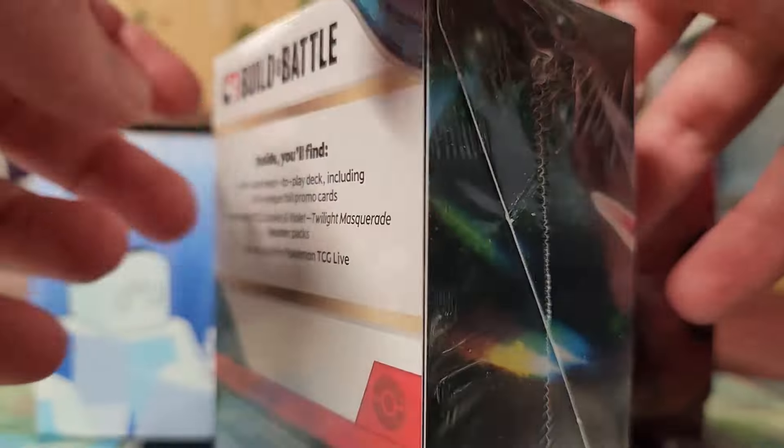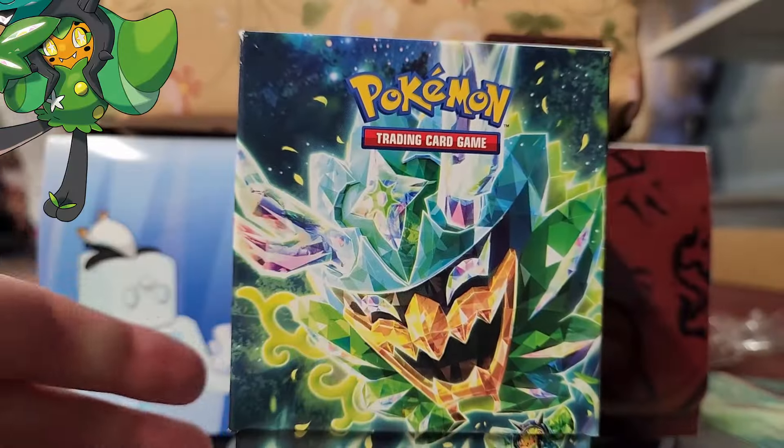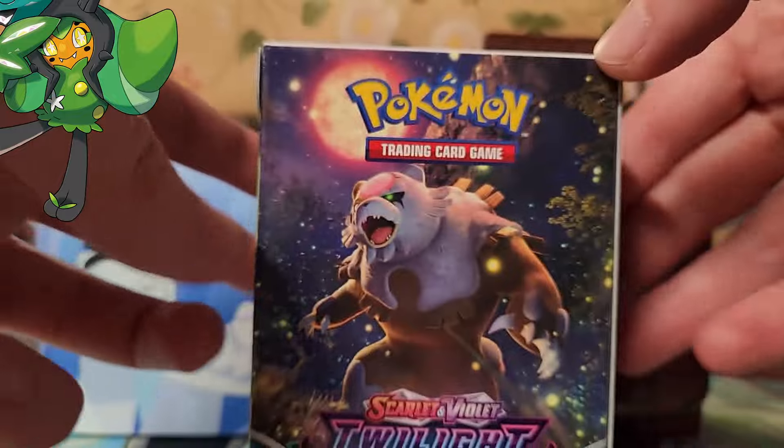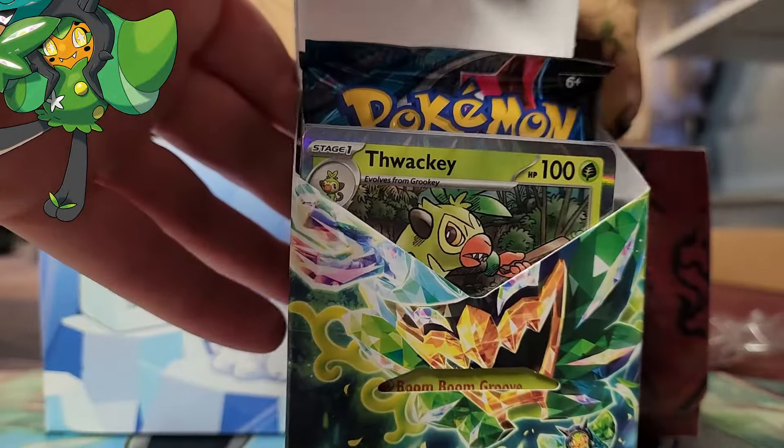Hello friends, how's it going today? I'm super excited because we get to open up our first packs of Twilight Masquerade. This set has so many incredible illustration rares that I want, including Torkoal, and Cramorant, and the Tatsugiri, and there's just so many.